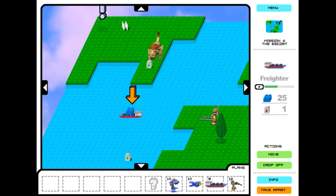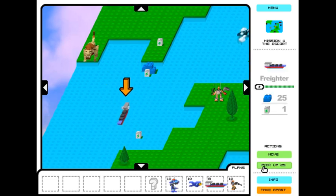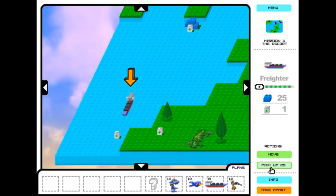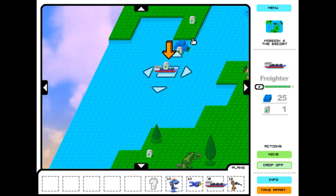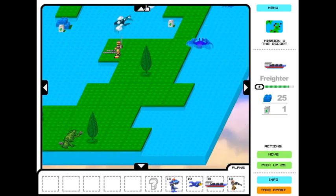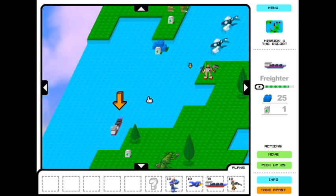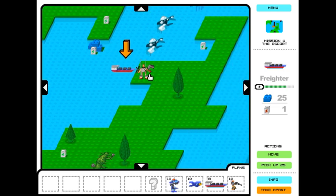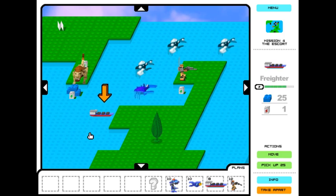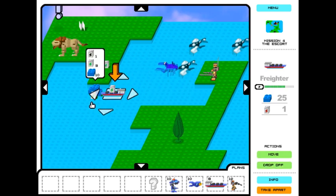I think what we have to do is we can drop off our stuff right by this corner here, because that's where our defender is going to end up. We will have these war crabs to contend with. That power brick there is blocked off. I don't know if that's enough. Let's see if I can get in here with my freighter to get this power brick, just to have another power brick to add to the collection.